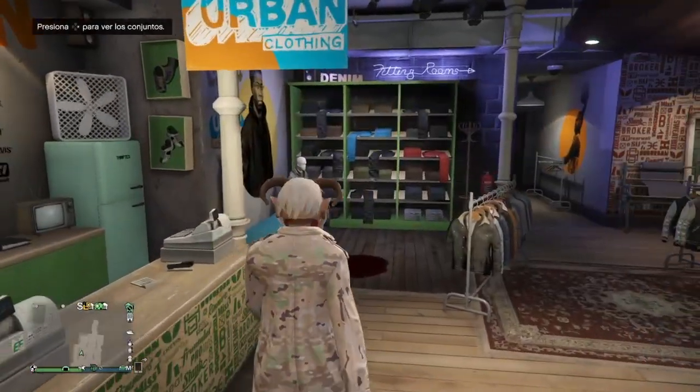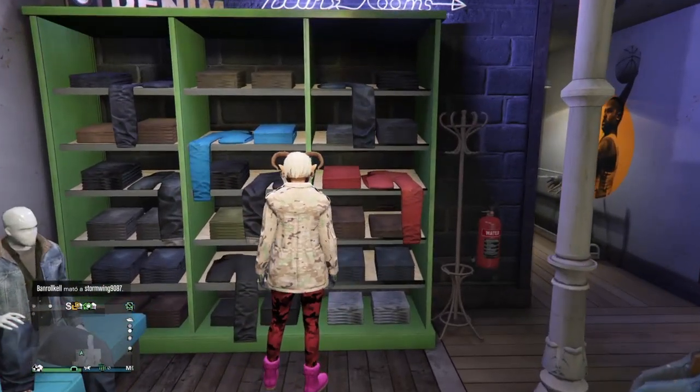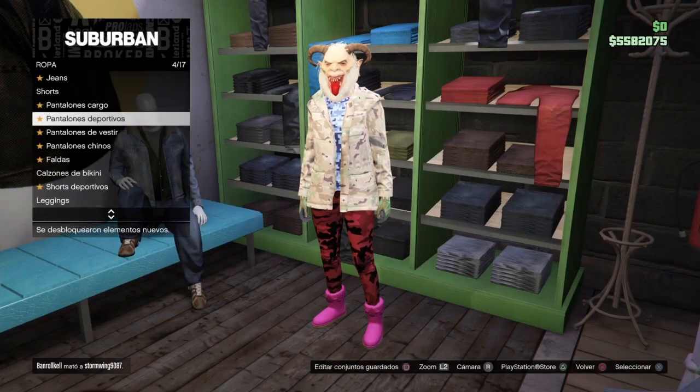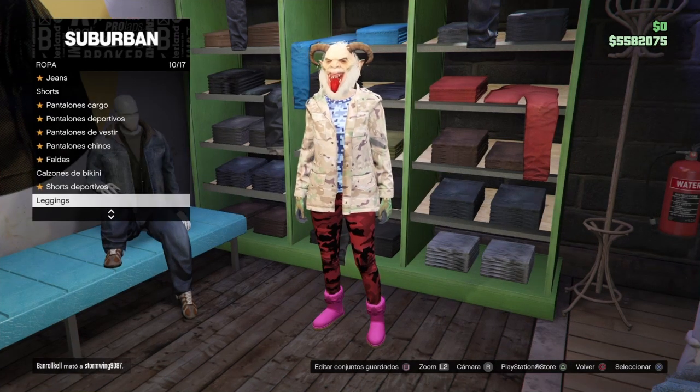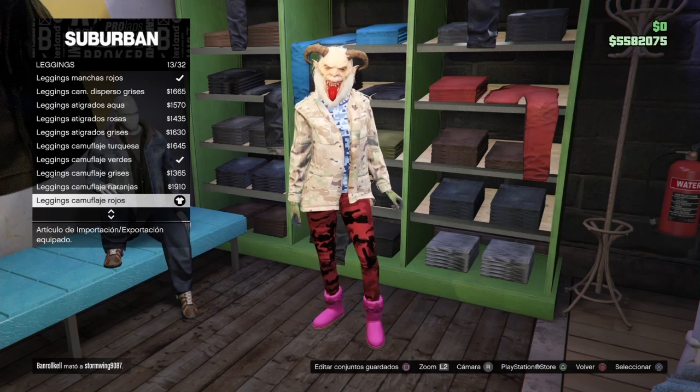Una vez que ya llegamos a la tienda, les doy los componentes. Vamos a empezar con los pantalones. En pantalones nos vamos a venir hasta los leggings que están en el número 10. Dentro del 10 vamos a comprar el número 13.